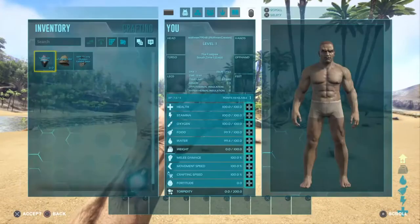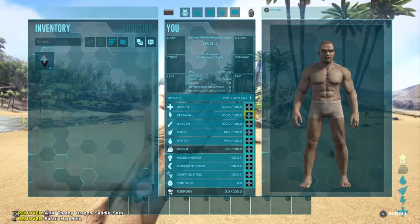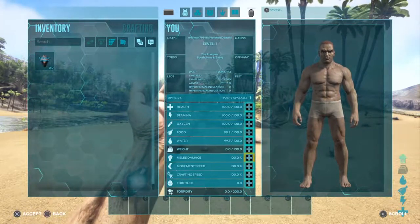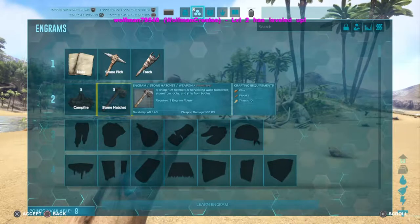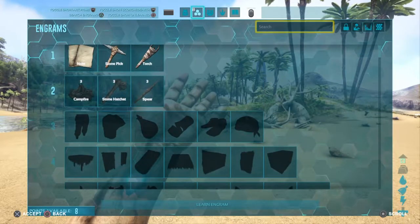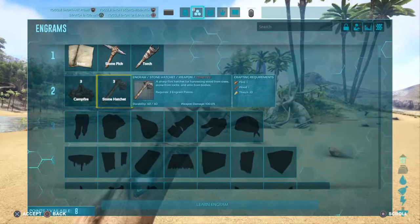Gained a level off the bat — that's always nice. So normally to start, let's go ahead and pump our health. They did change how all of the engrams work, so now there are tiers. You have to unlock so many of a tier before you can move on to the next one.